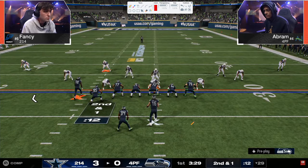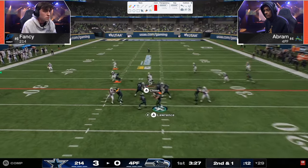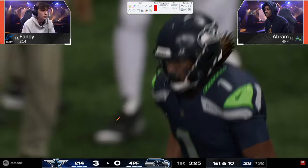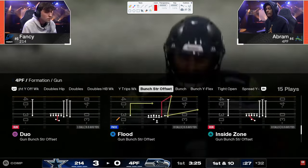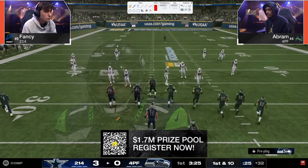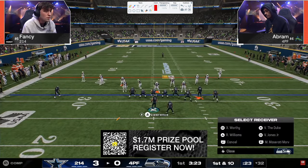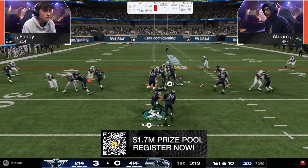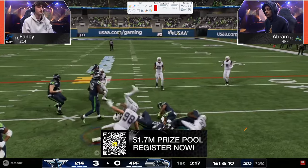Abram starts out in Bunch Strong with a little whip route to Maserati Marv. That's a key reason people use Marvin Harrison Maserati — you cannot get whip routes unless you have Wide Receiver Apprentice or Maserati Marv activated. You see a little run play in the duo as well.